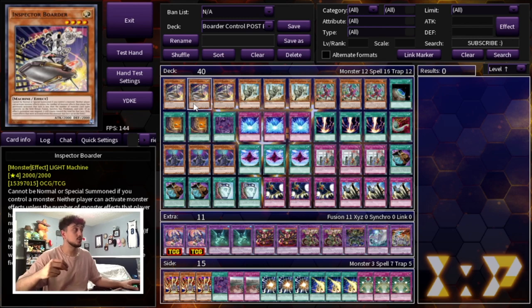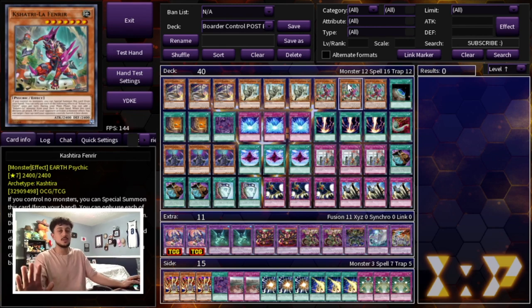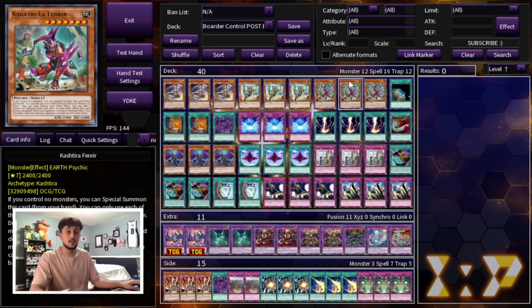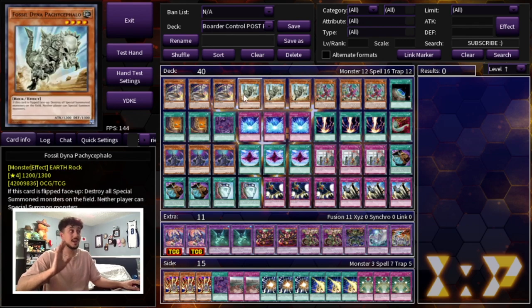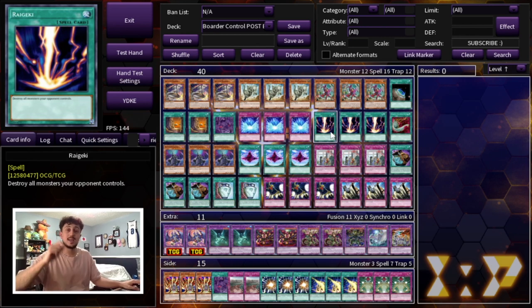You don't have to worry about Impermanence, Veiler, or Droplet — you have access to three Fissure which means you can beat pretty much any tier matchup. If you want to build this deck but can't afford Fenrir, that's okay — you can cut the three Fenrirs and play something else. Fenrir with Fossil Dyna is nice because it protects Dyna, but it's not essential. You could main deck Macrocosmos instead, or other floodgates. The deck revolves around making Border, making Dyna, with Fissure, Crackdown, There Can Be Only One, Solemn Judgment, or Raigeki going second.